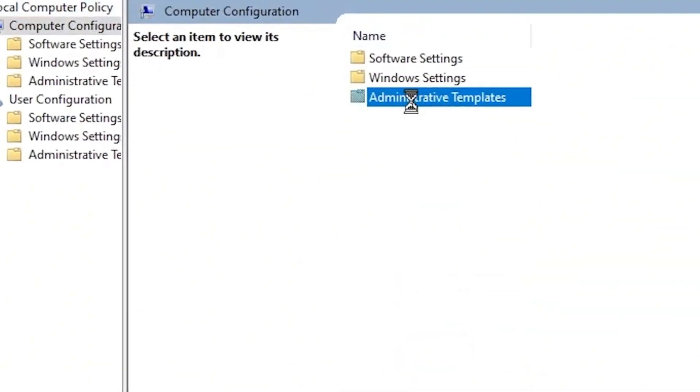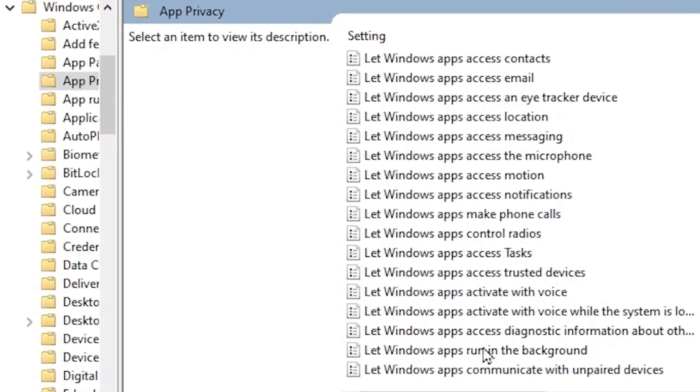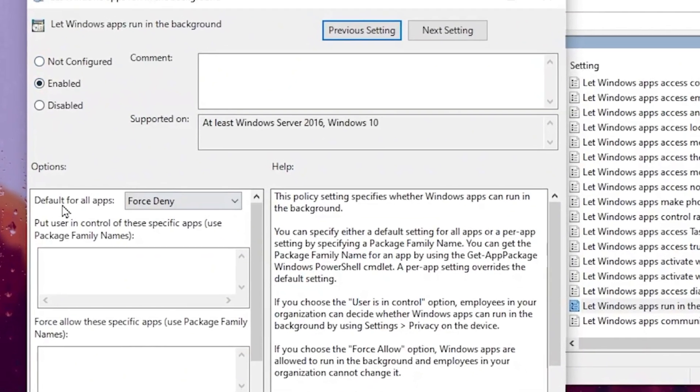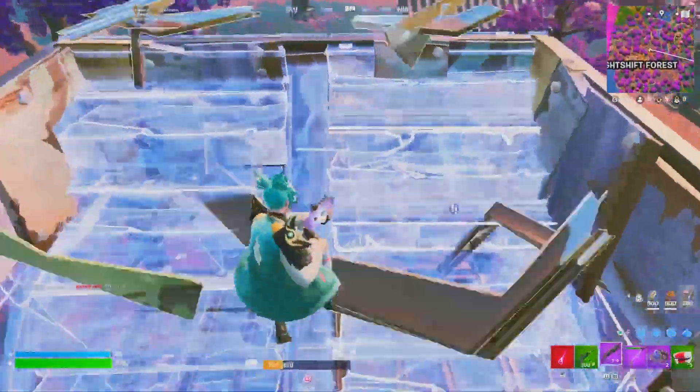Now go for System Configuration, Administrative Templates, Windows Components, App Privacy, then scroll down and go for 'Let apps run in the background.' Double-tap here, make sure to enable the settings, and go to default for all apps and set it to default to not. After that, hit Apply and click OK and close out the settings.